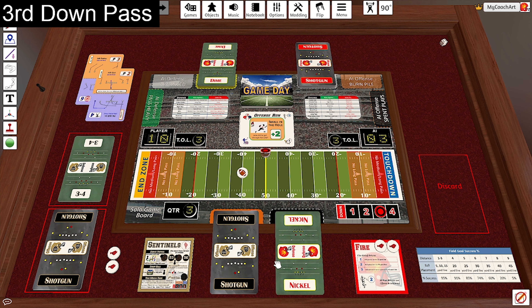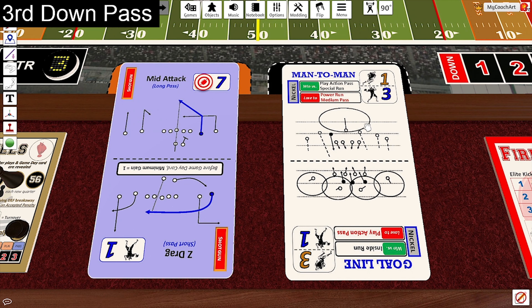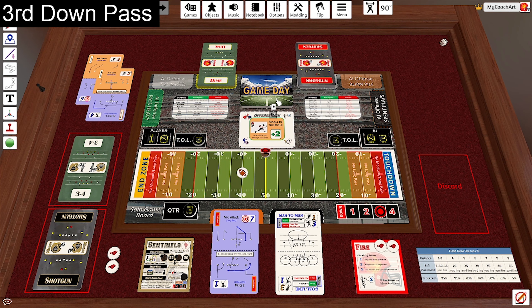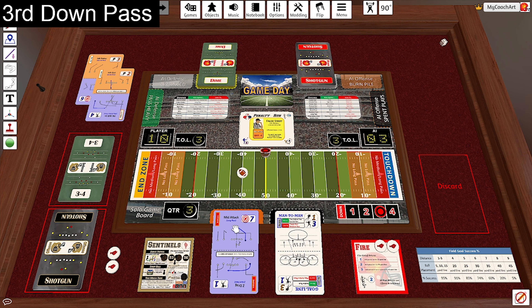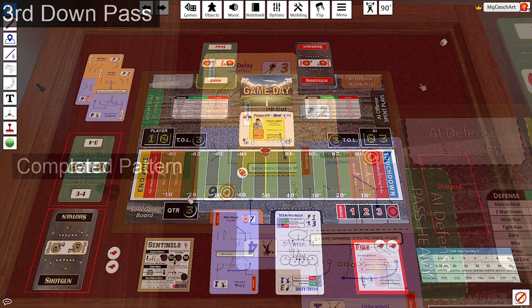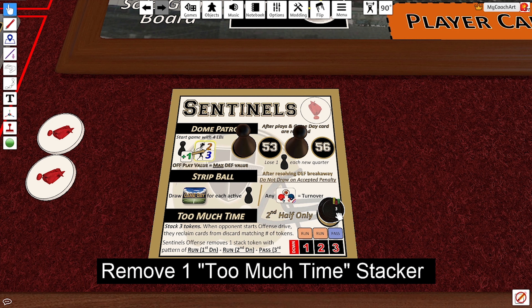Here on third and two, the Sentinels have gone shotgun — long pass versus a nickel man-to-man. Right now this is a seven on three, a gain of four, and it's a low accuracy pass, so let's see if it's complete. It is not — that is a run penalty, but it's red text so the penalty won't apply because this is a pass. The red text means it is incomplete, and it's now fourth down. However, we have the pattern we need: we ran on first down, we ran on second down, and we passed on third down. We can remove a token permanently from the game, leaving only two on the card.